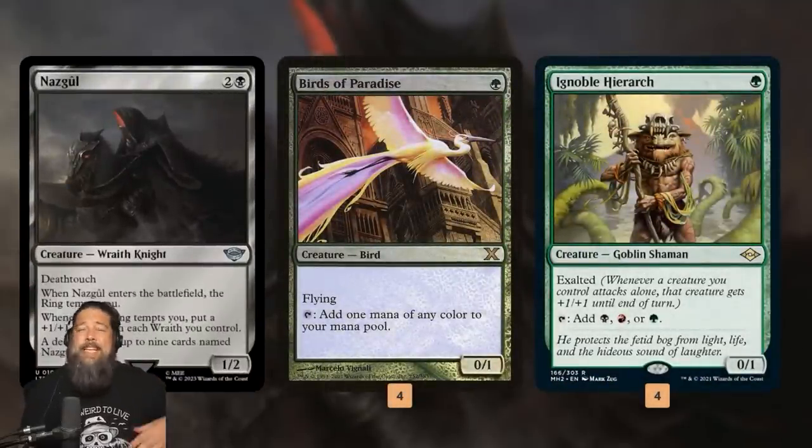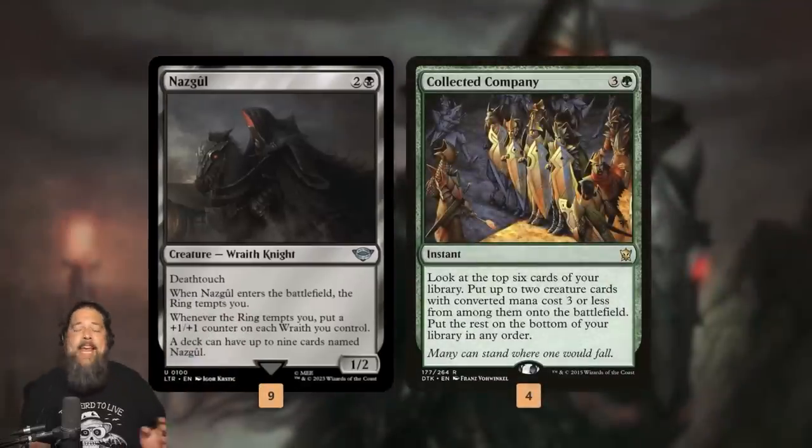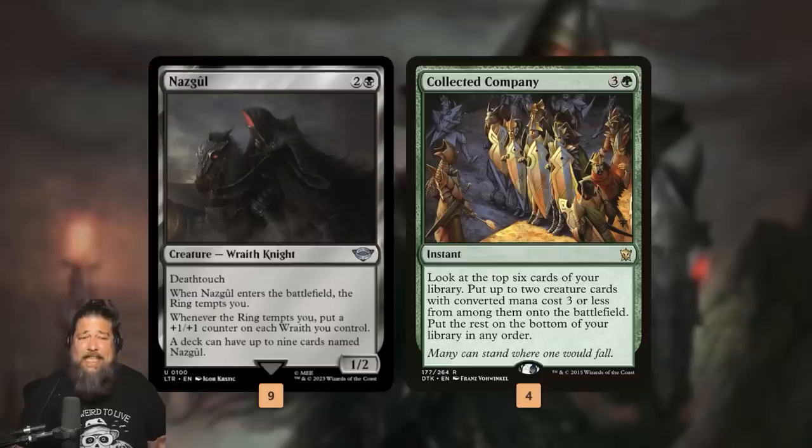To win with Nazguls, we want to get them on the battlefield as quickly as possible. We have Birds of Paradise and Noble Hierarch to start casting Nazguls on turn two to begin the Nazgul snowball. Then we have Collected Company, probably the most powerful card in our deck — I was honestly shocked at how good Coco is with Nazguls. If we hit two Nazguls, they each trigger each other and we get tempted by the ring twice, making them both five-sixes.